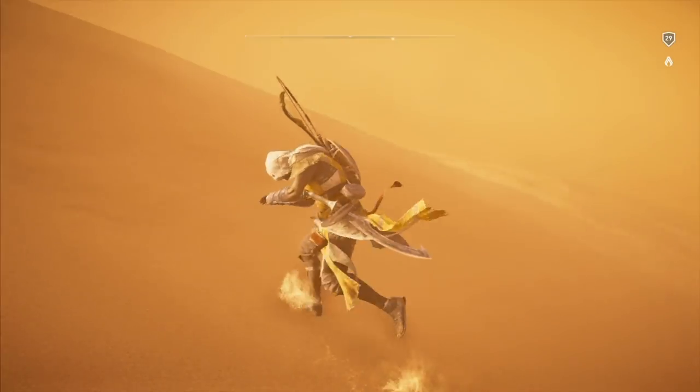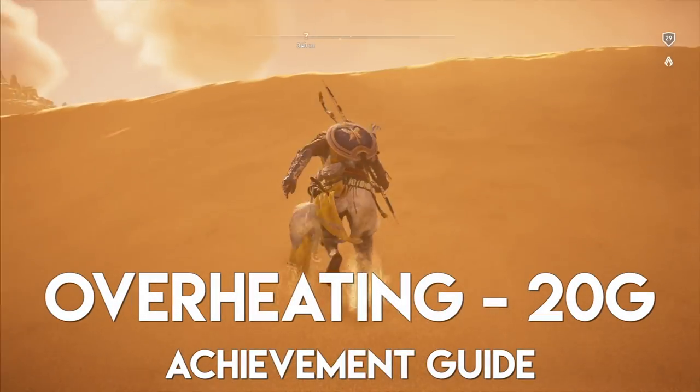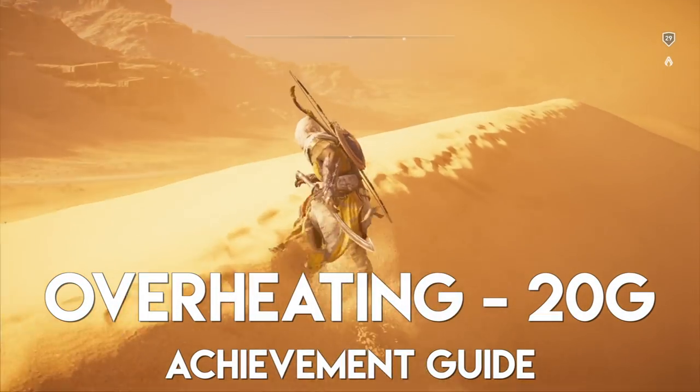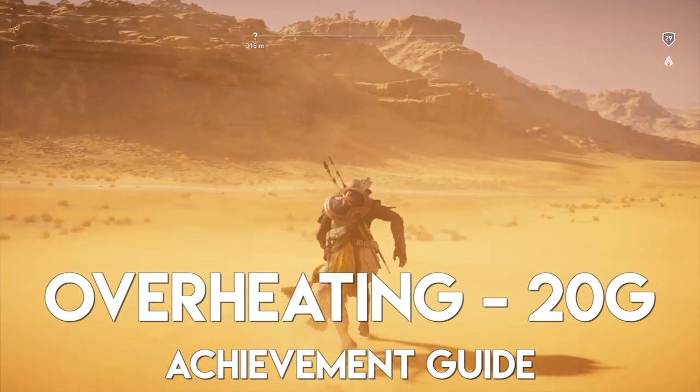Hey guys, it is Tyler here back once again with another achievement guide in Assassin's Creed Origins. Today we are looking at the achievement called Overheating, which is to witness raining bugs in the desert.